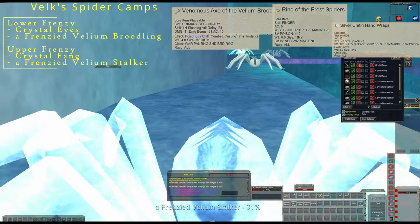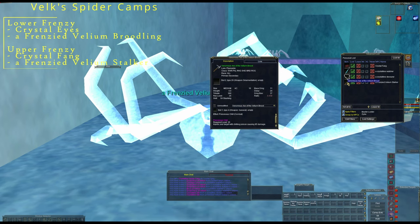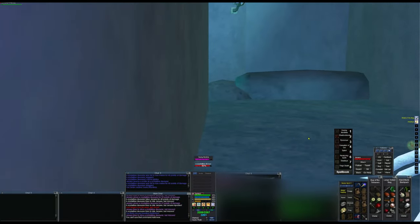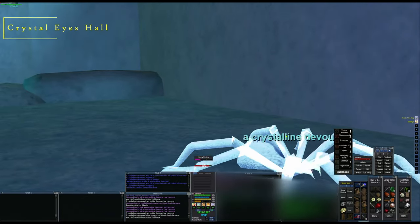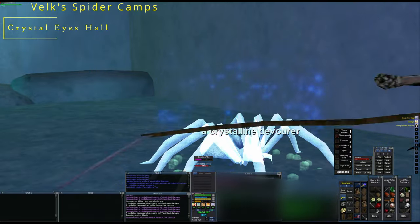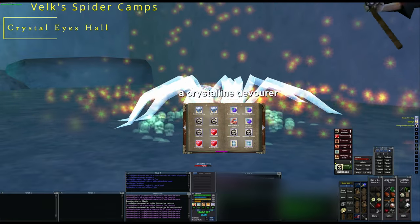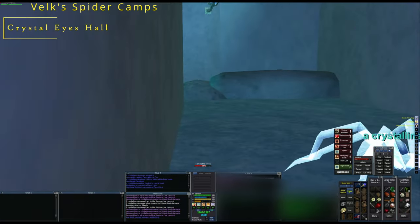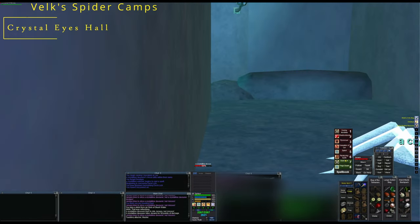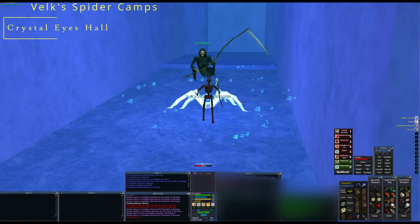If you've ever been through here - or even if you haven't - you kind of get an idea of the spacing. You have your Crystallized Camp, the Lower Frenzy Camp, and then the Upper Frenzy Camp. I usually start fighting at Crystallized when it's a completely fresh spawn with nobody else here. As you get up to the lower and upper frenzy, the likelihood of coming across something that sees invis is quite a bit higher. This is a pretty safe space to pull back to as well.